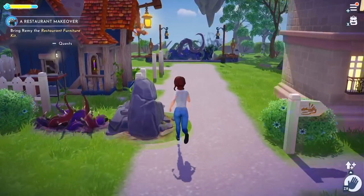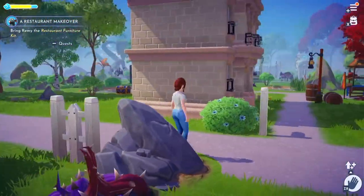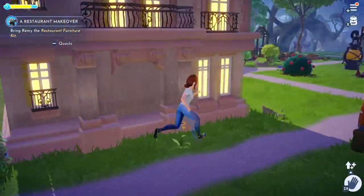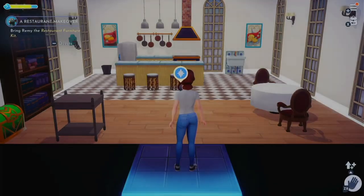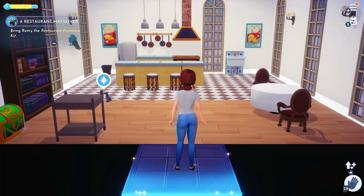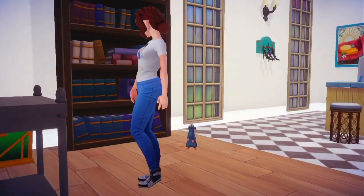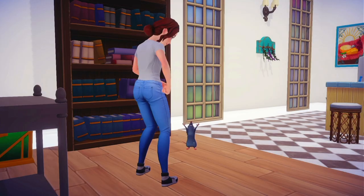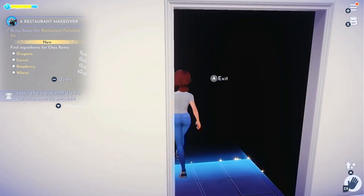Bring Remy the restaurant furniture kit — where is he? Let's look on the map. He's in his house — that makes more sense. I can't find anything. This is definitely the part of the game I found really frustrating because everything's a mess. I'm really disorganised, I couldn't find my way around anywhere — but it gets better, I promise. We've got a list from Remy of what we need to forage and find around the valley.